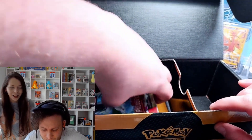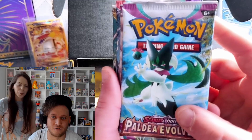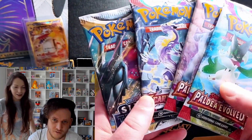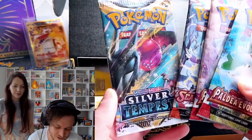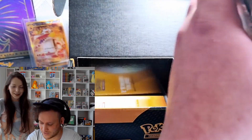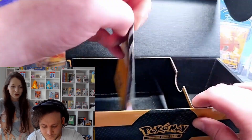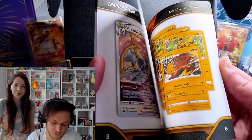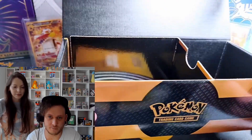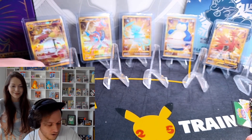We've also got a couple of packs here — the brand new set Paldea Evolved, beautiful! Two Paldea Evolved packs, one Scarlet & Violet, and the almighty Silver Tempest. Will we be going Lugia? I think so! This is the first time I'm opening Paldea Evolved. There's also the little guidebook for your trainer needs — everything you need. The box itself is actually really nice as a deck box or just for storing cards.